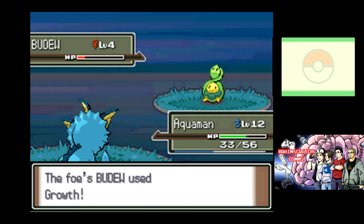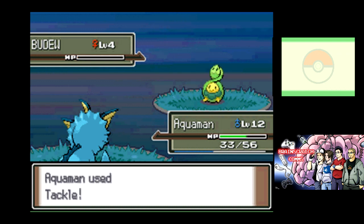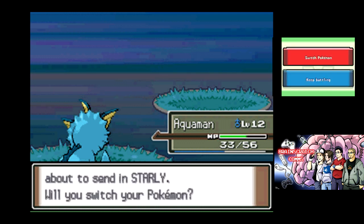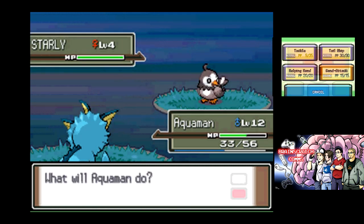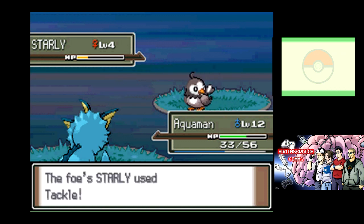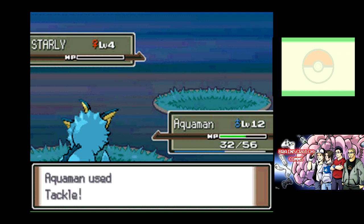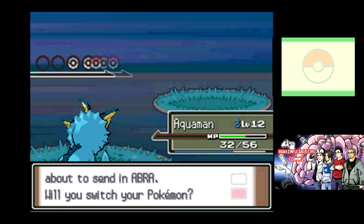Glaceon and Leafeon are fine, I don't dislike them, but I don't particularly like them. But stuff like the Magmar and Electabuzz evolutions... I like Rhyperior, but otherwise I agree. I mean, with Rhyperior I just feel like he's got too much going on. I don't really like them. I get the feeling every generation has a different main Pokemon designer, and they all have a different idea of how these monsters look. They've definitely cutified a lot of the Pokemon as time has gone on.